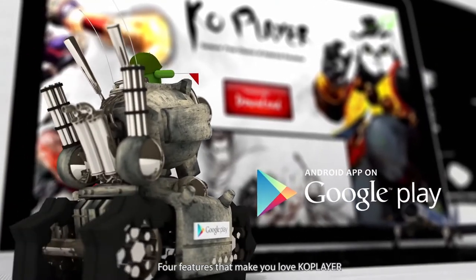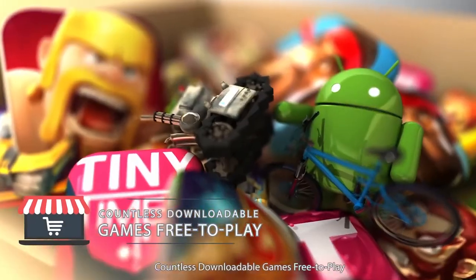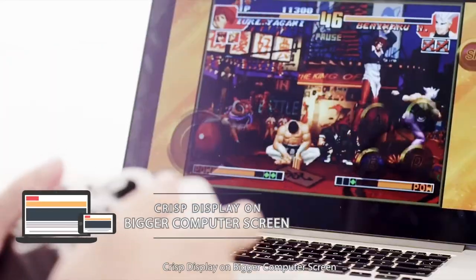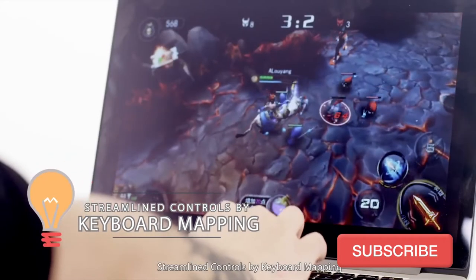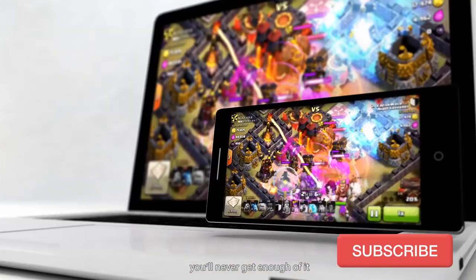Four features that make you love Co-player: countless downloadable games are free to play, crisp display on a bigger computer screen, streamlined controls by keyboard mapping. This is the way to play Android games — you will never get enough of it.